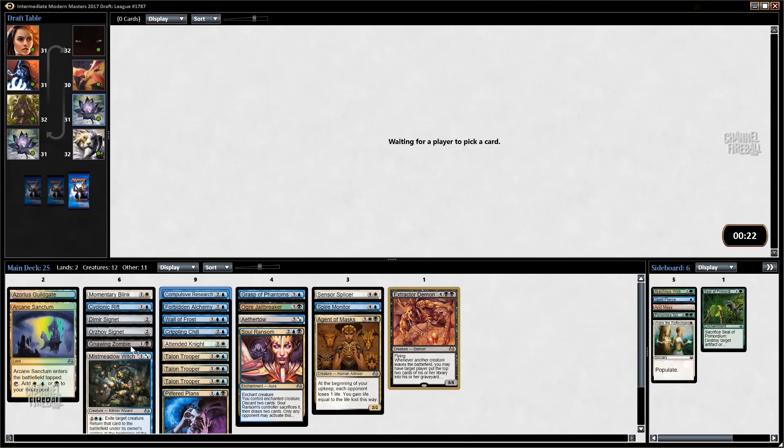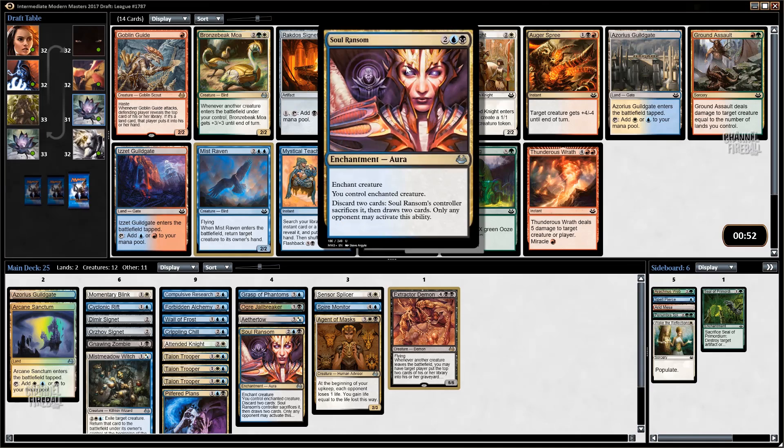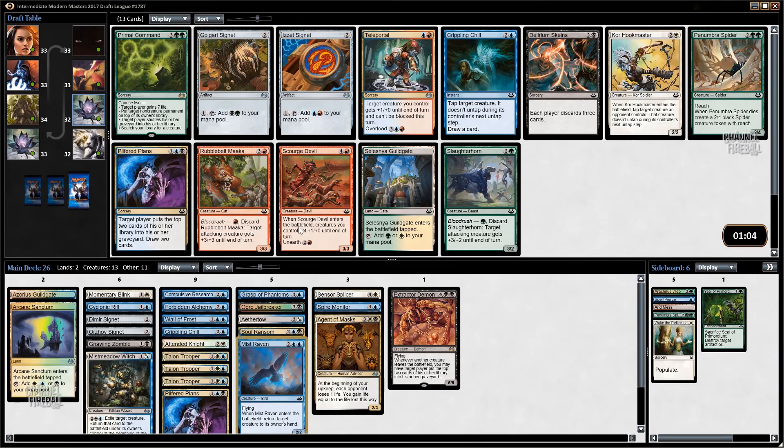Everything else in our deck I think is pretty playable right now. The close cuts are the Aether Abomination, Agent of Masks, and Attended Knight. Momentary Blink is not great for us yet. We do have a second Soul Ransom but I think I want to take Mist Raven first before a second Soul Ransom. Yeah, I think it's Mist Raven here. The problem with Soul Ransom is sometimes they have three goblin tokens from the aggressive token deck - Mist Raven is obviously just better in that position. It gives you a blocker, it's a creature you actually care about, and it blinks well with Momentary Blink.